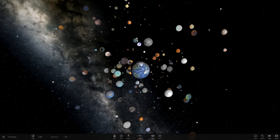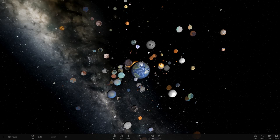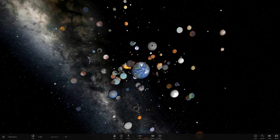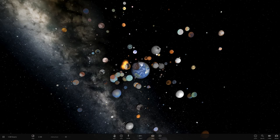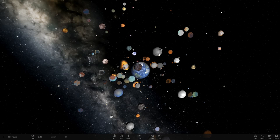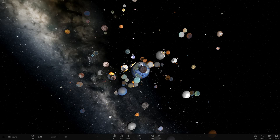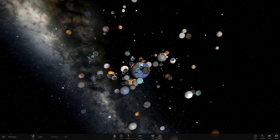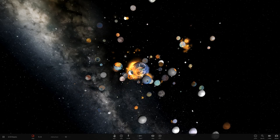We've done the moon larger than Earth, we've done one of Mars's moons larger than Mars, we've done Ganymede larger than Jupiter, we've done Titan larger than Saturn, then last episode we did Titania larger than Uranus and Triton larger than Neptune. So the last logical thing to do would be Pluto and its moon.